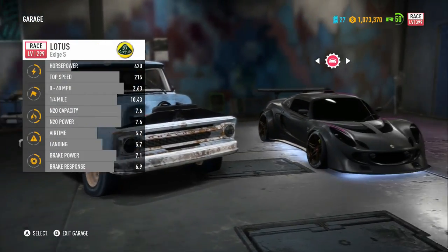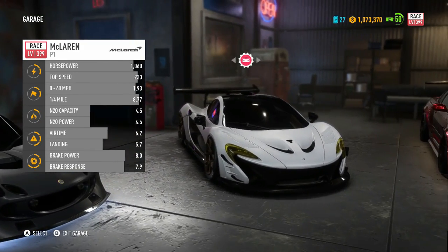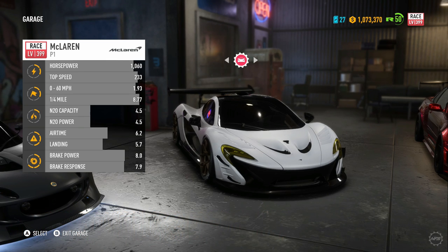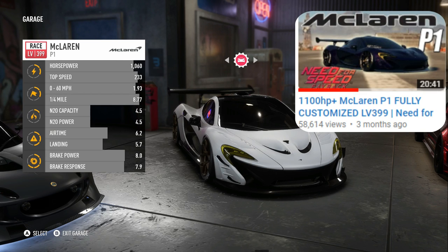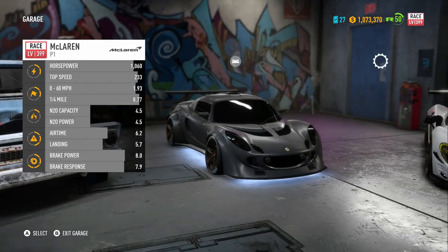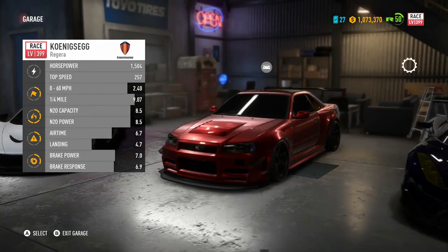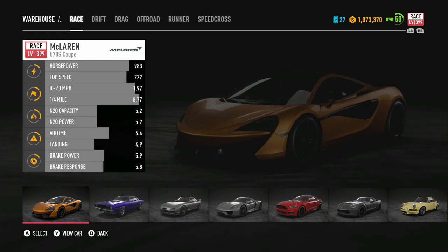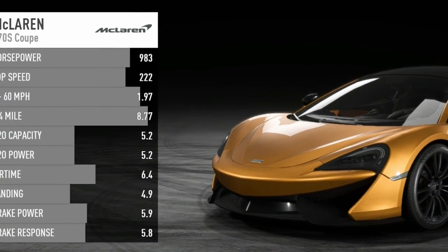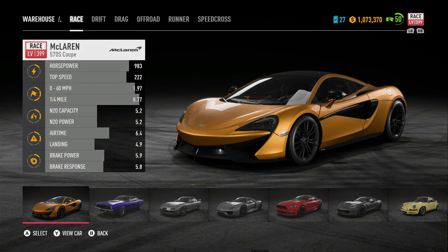I want to thank all of you for leaving your suggestions. If you have any, leave them in the comment section. This build right here, the McLaren P1 1100 horsepower, just hit 50,000 views - actually around 55,000 today. We also have the Lotus Exige and the R34 Skyline builds. Today we are building the McLaren 570S - 1000 horsepower, top speed 222, 0 to 60 in less than two seconds.